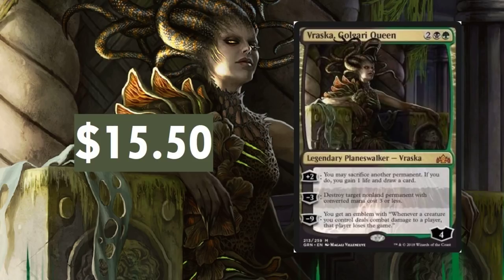Vraska Golgari Queen — $15.50. I'd say that's a fair asking price right now. The ability to destroy target non-land permanent with converted mana cost 3 or less is pretty amazing. And sacrifice another permanent — gain one life and draw a card. There's just a lot of things you can do right there, and the ultimate is minus 9 — it's ridiculous. This could go up in value if it starts to win and win and win. I hope to see it in competitive a lot. We'll see.